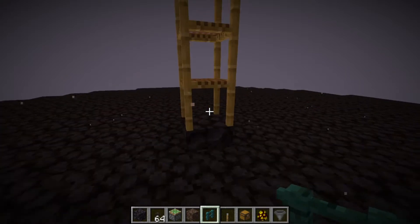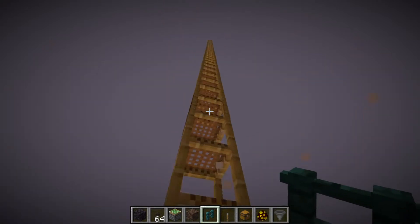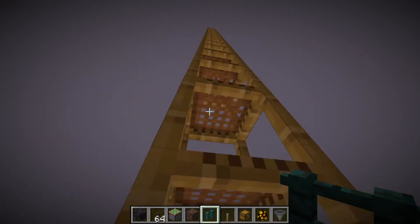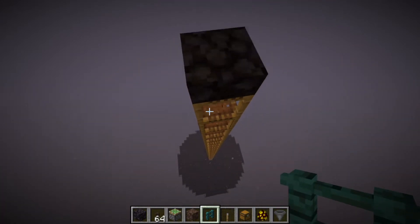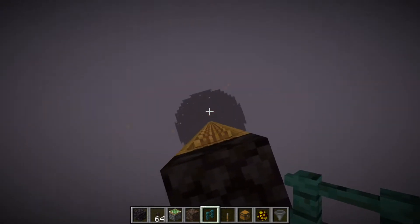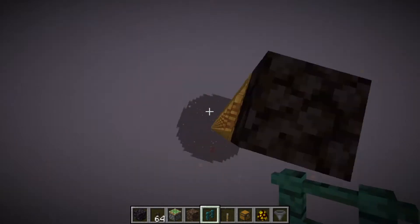All you have to do to AFK here is just build a bit of a pillar with some scaffolding or just a ladder or something. There's no real specific height you need to go to, but I went up about 64 blocks or so. And then you can see, if we look down, you'll already start seeing a ton of magma cubes spawning.